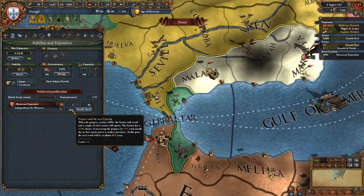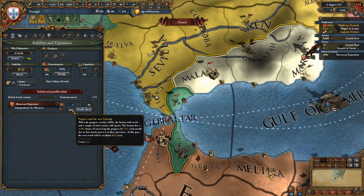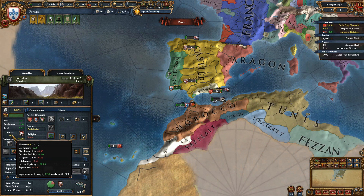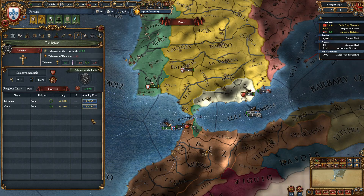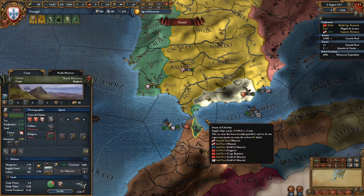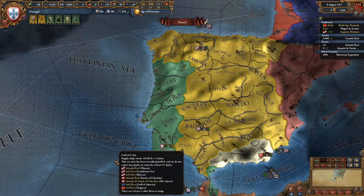Both religion and culture give you maluses. The most important is unrest — rebellions will pop up in these provinces, just like I had the separatists here. The separatism ticks up at a 2% chance per month, and if it reaches 100%, 8,000 rebels appear in Kuta. It ticked up fast because the unrest here is quite high. After the rebellion fires, the 'recent uprising' modifier of minus 100 prevents a new one immediately — without it, unrest would be 13, which is extremely high. One thing I'd like to do is convert these provinces through the religion screen, but I don't have enough missionary strength, and Sunni provinces are very resistant to conversion. So that mechanic won't apply for now.